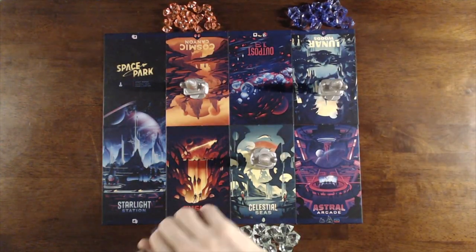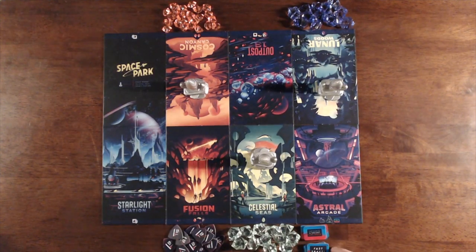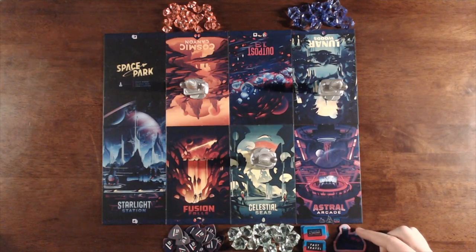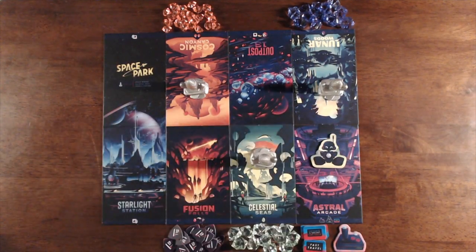Place the Explore Point tokens next to Fusion Falls. Place the Fast Travel Passes in the controller next to Astral Arcade. Then place Scout onto Astral Arcade. Normally you want to have Scout standing up, but for this video I'm going to have Scout laying down just so it's easier to see.